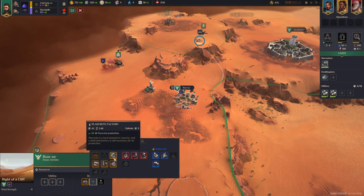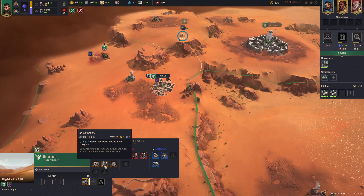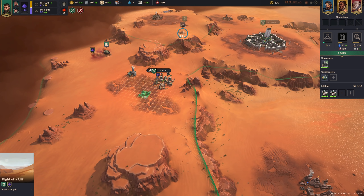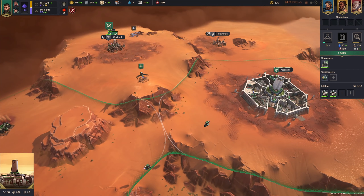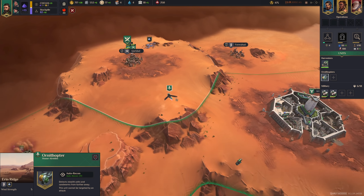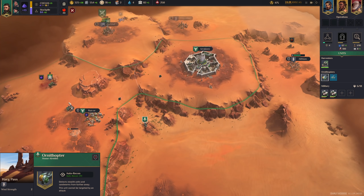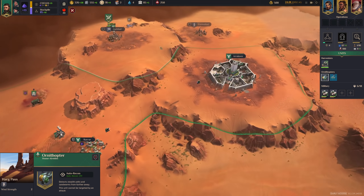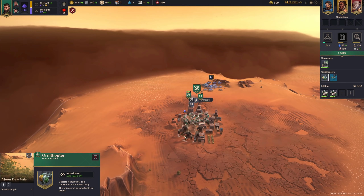Now we want the building that will give us water, which is the Wind Trap. That gives you plus 3 water for each level of wind. This region had 4 wind, which is average-ish — some have higher, some have like 2 wind. Now we can turn on auto recon, and I might even get another ornithopter to explore a little bit faster. One will be a little bit too slow, I think.